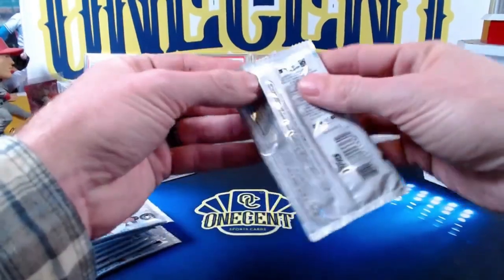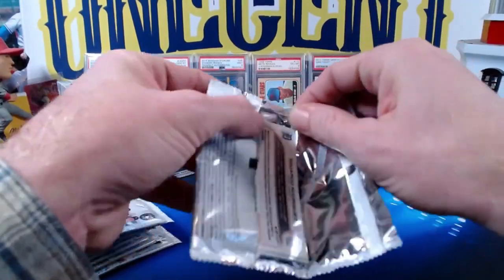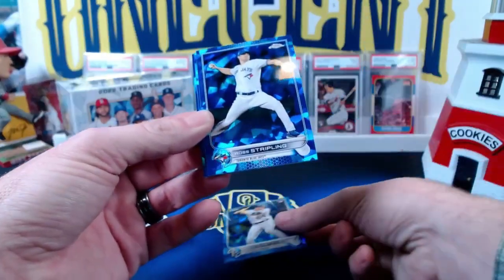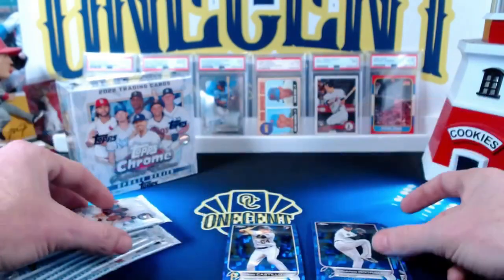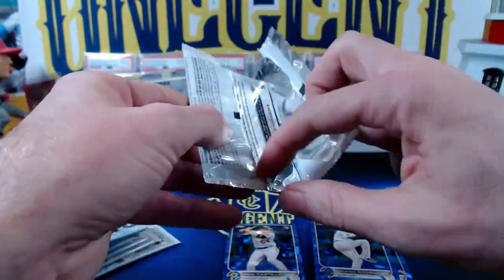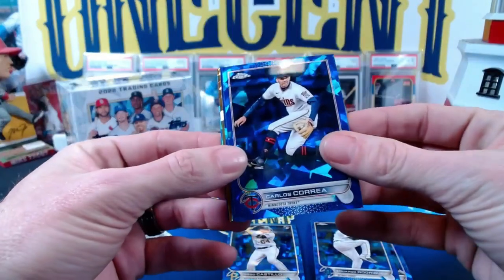It's a little bit of a boom or bust product. I believe these went for $130 originally on Topps, and they're now going for $200 to $250, so kind of a flip product if you will, as Sapphire normally is. First pack: Diego Castilla — that's a nice rookie — Ross Stripling, Jordan Luplow, and Eduardo Rodriguez.